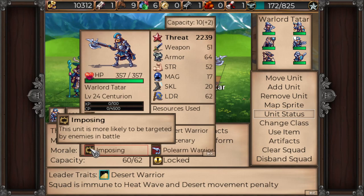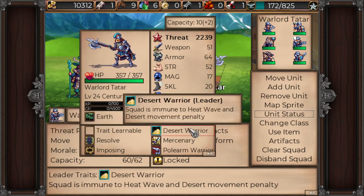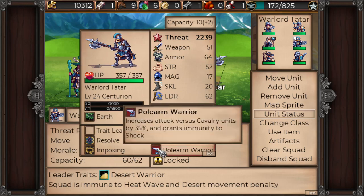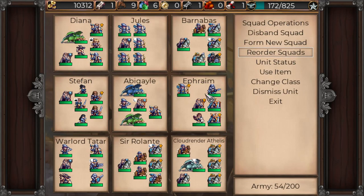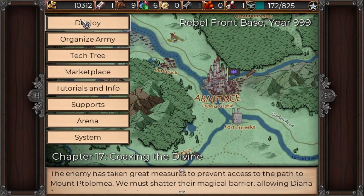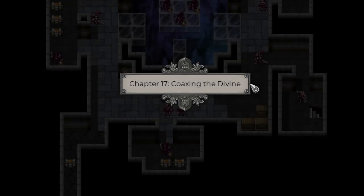He's pretty cool — imposing, more likely to be targeted, but that's okay. He's got huge armor, good health, and he takes less damage when he's under half health, which is nice. He's also really good against cavalry. We do have one extra unit we just can't quite get into a squad yet — we were very close, like one or two leadership away. So here we go, let's hit that deploy button and get into Chapter 17: Coaxing the Divine.